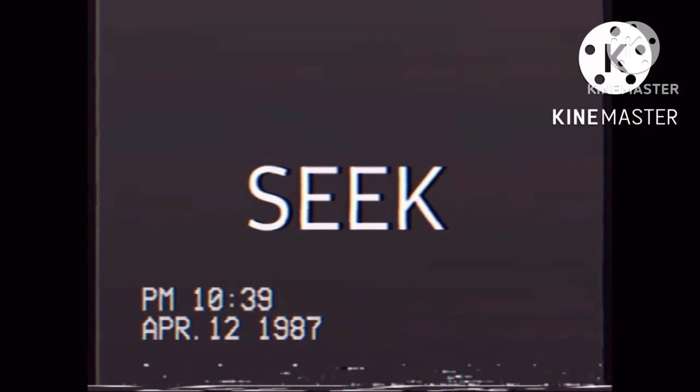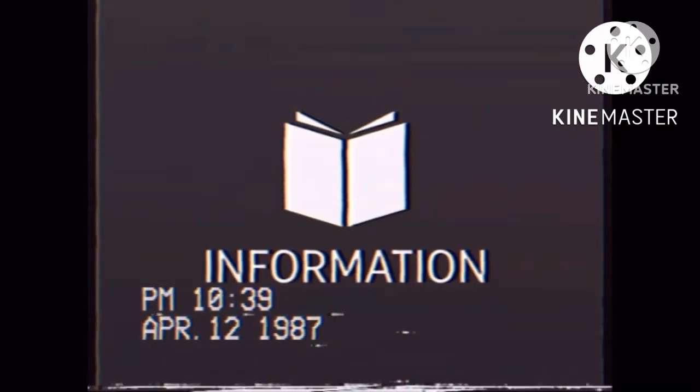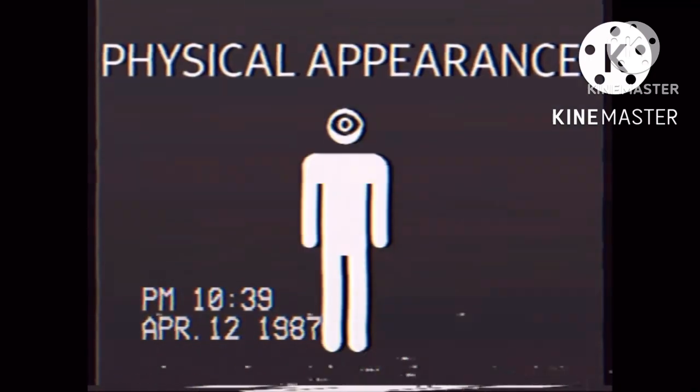This video is an informative video concerning the entity Seek. Please follow this videotape to gain as much information as possible about the entity. Seek is a humanoid creature with human-like parts, these include arms and legs. The entity has one eye and it can see using it.